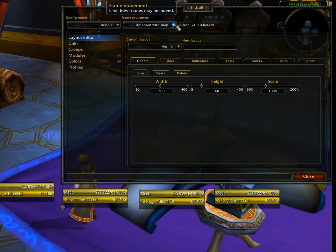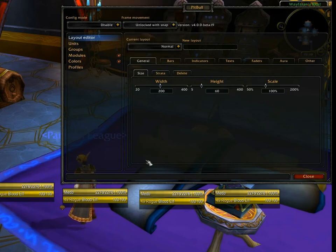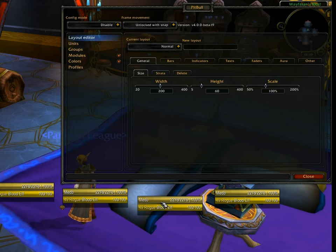Frame movement — by default everything is unlocked. There are two settings here: with and without snap. With snap, which is the default, when you're dragging a unit frame and get close to another one, it will snap to it, like it just did.